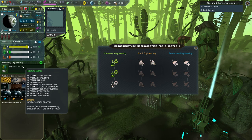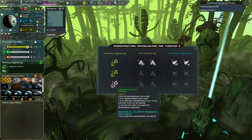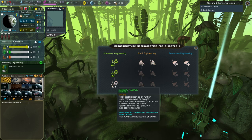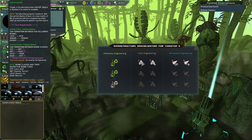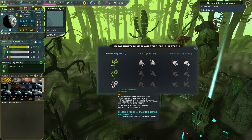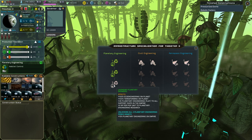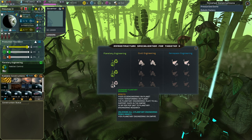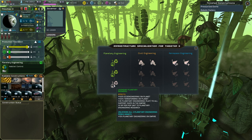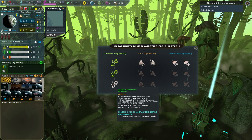Eco-engineering has multiple options; we only have one called habitat control with more available later. Doing this bumps our eco-engineering boost from 50 to 100 and terraforming as well — basically all planetary engineering is increased. We also get 35 planetary engineering flat to all support ships in the empire. That's good because our support ship in Order will boost everything, including population.